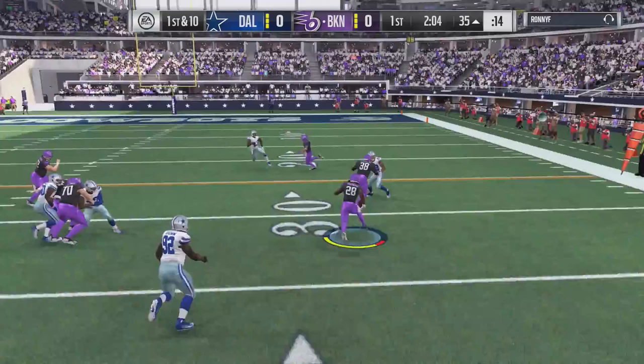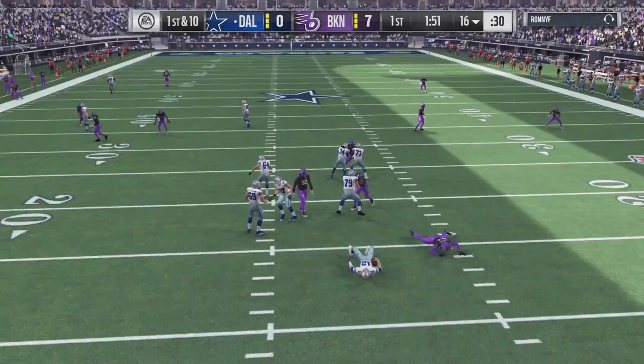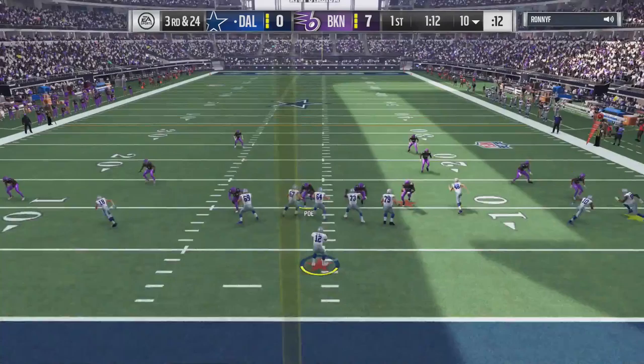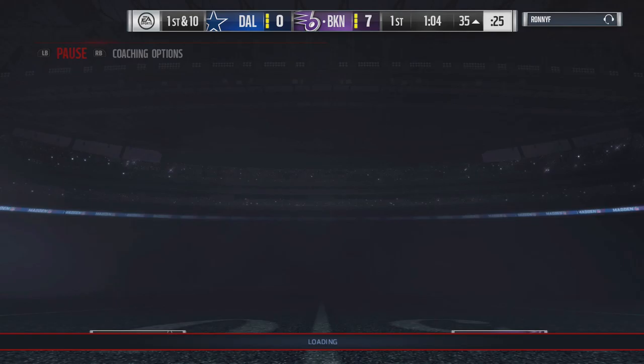We bounce this one outside — we got some space, we got some blocks, and Melvin Gordon is off for his first touchdown of the day! Michael Strahan got him in the backfield — this man's got two rushes for negative ten yards. Big hit — pick that! Second pick of the day for Lawyer Malloy, intercepted and picked up.